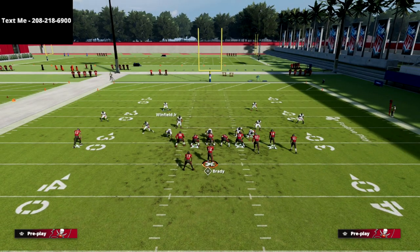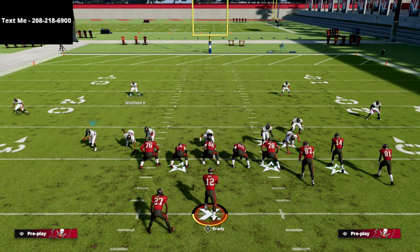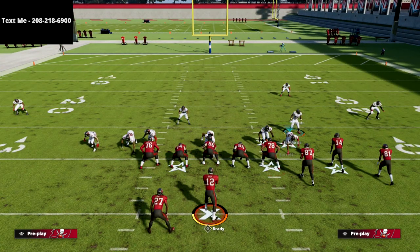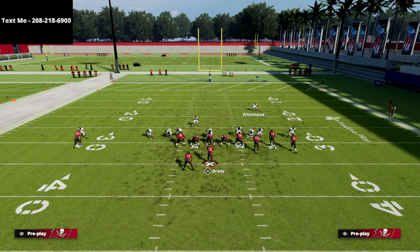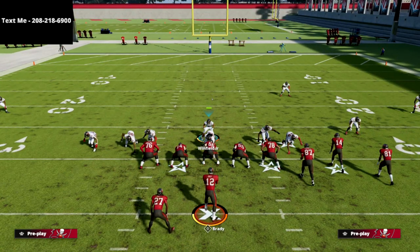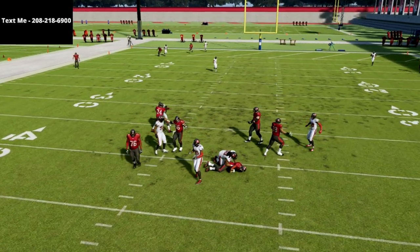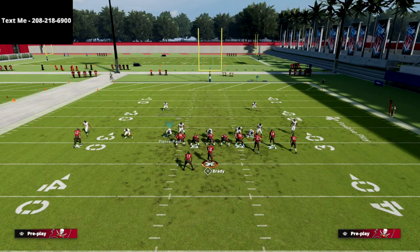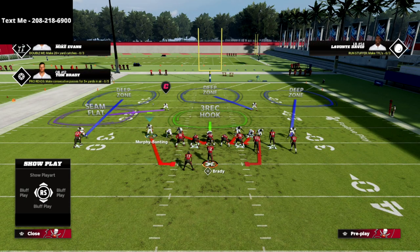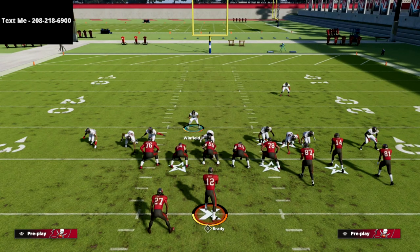Now, if you want to guarantee pressure off of one side of the field — maybe you want to send the pressure right off the Bunch side, which is something I do like to do from time to time — what you're going to do is just take this corner and simply drop him into coverage. You can drop him into a hard flat or whatever. Now you're going to see we're just rolling the coverage to the left side. You'll see now we're going to kind of guarantee pressure off of that left edge and essentially roll a coverage to a trip. So for Bunch or trips tight end, it's a really good defense. Just flip the play, globally blitz my linebacker straight down, QB contain, and then drop that slot corner into coverage just like this.